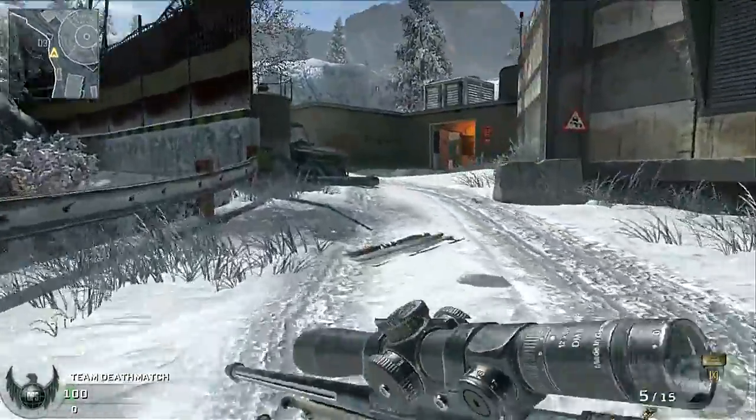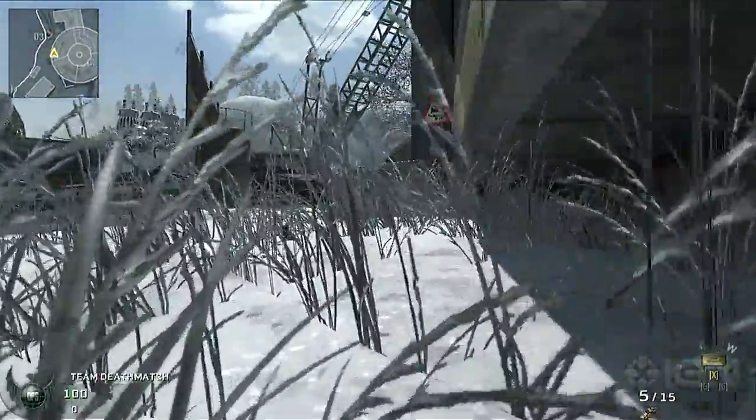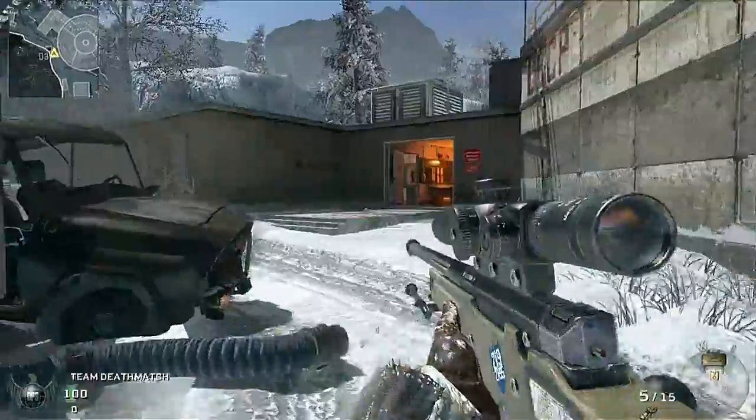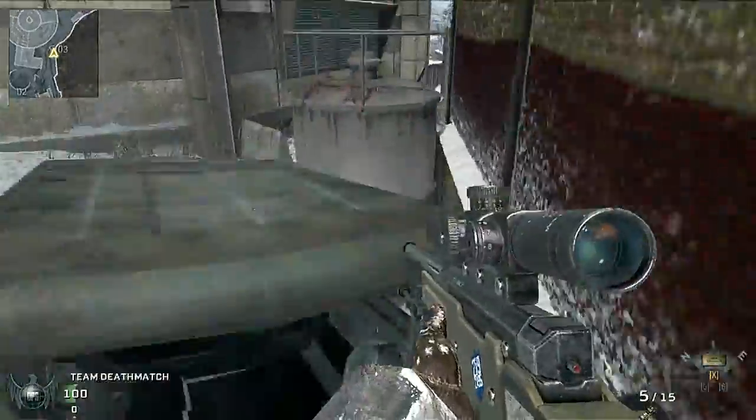You can use the back of this truck for cover because it won't blow up. If you find yourself on this hill, you'd probably want to move fast. Keep your eyes open for guys camping under this wedge.